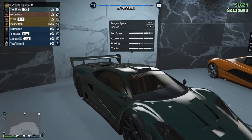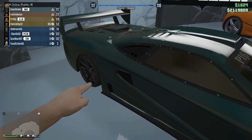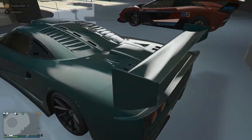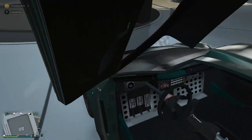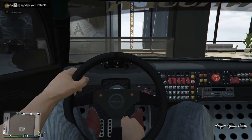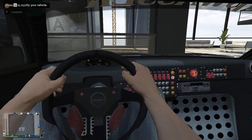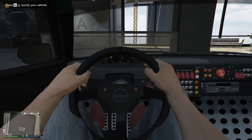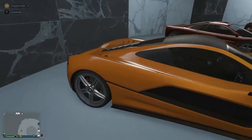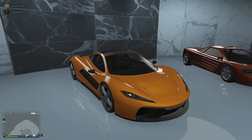The next car is the Progen Tyrus, based on the McLaren F1 GTR — a legendary car. The sound of this car is amazing, it's one of my favorite cars to cruise around Los Santos. It was $2.55 million and the interior is quite impactful, it's like a beast inside. The sound is just overall amazing, I can't get over how good this car is. The next car is the Progen T20, based on the McLaren P1.